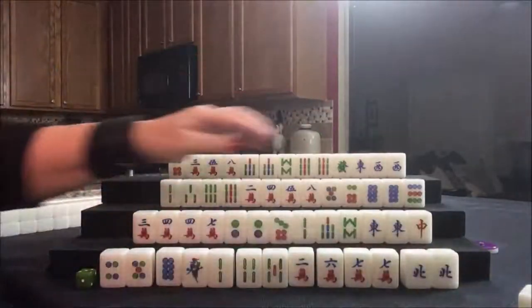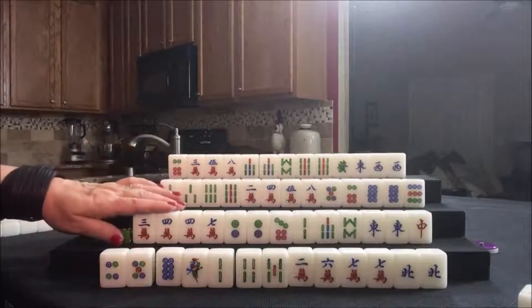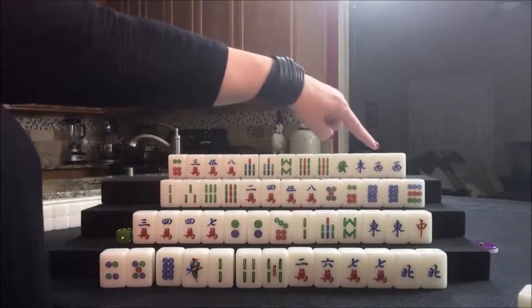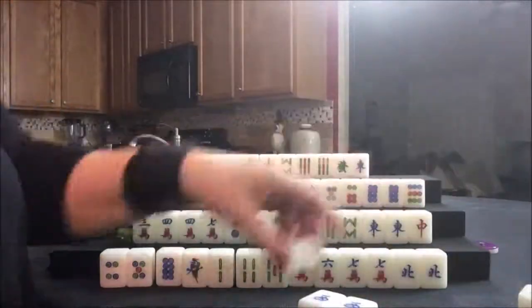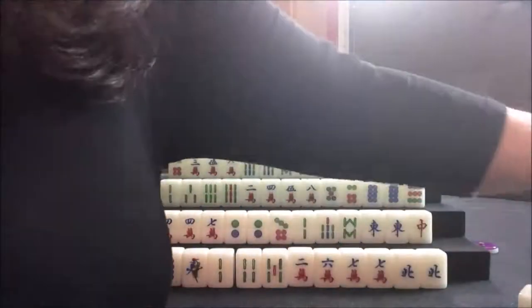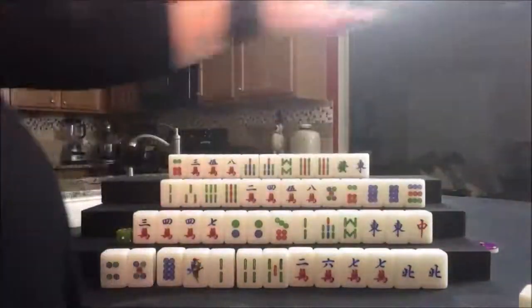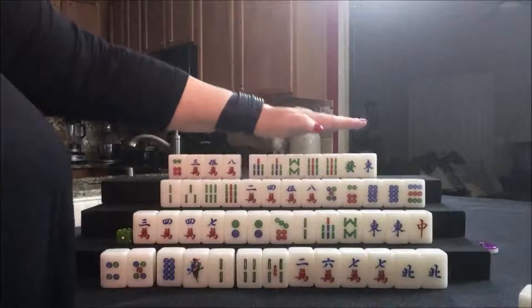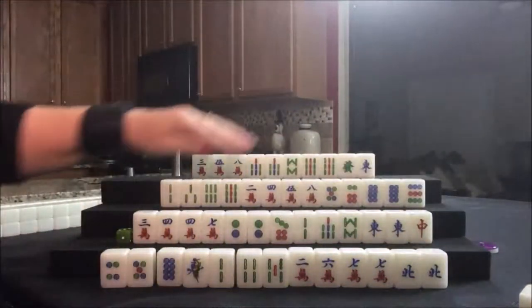So we discarded a West. We're going to draw for South. But North has a pair, so let's pung. You can take a pung from anybody. So we're going to skip turns on that one and put out a pung of West. We're going to commit them to a half flush. And we'll discard the six dot. Six dot was discarded.